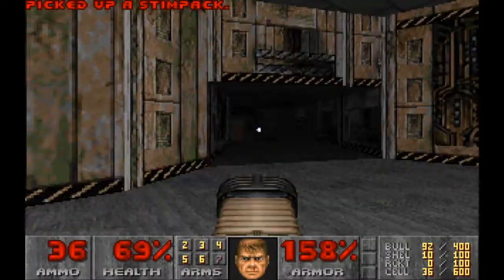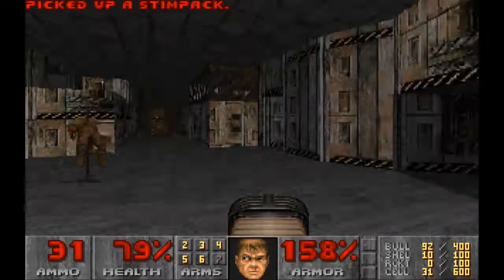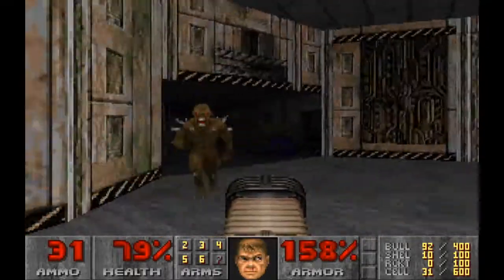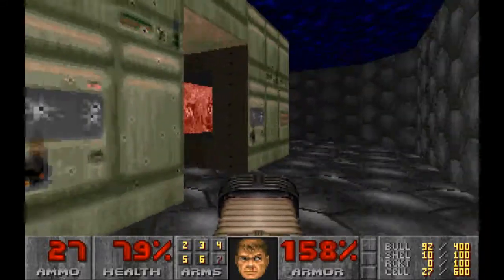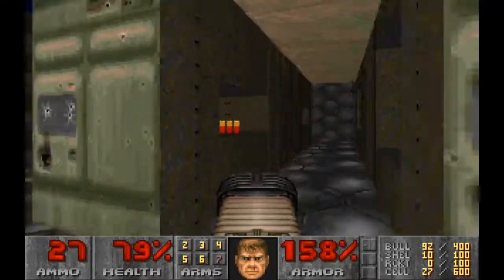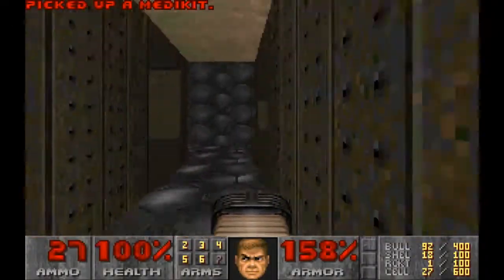Wait for the cacodemon. Let's see if the coast is clear now. Looks to be mostly clear. So, let's just pick up the ammo from this central area — some shotgun shells, health, a rocket.